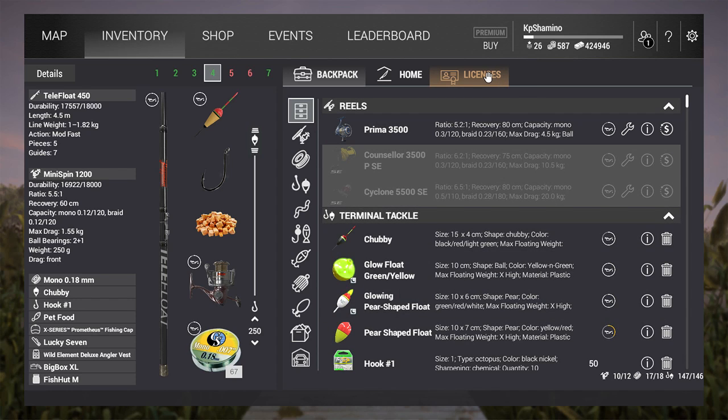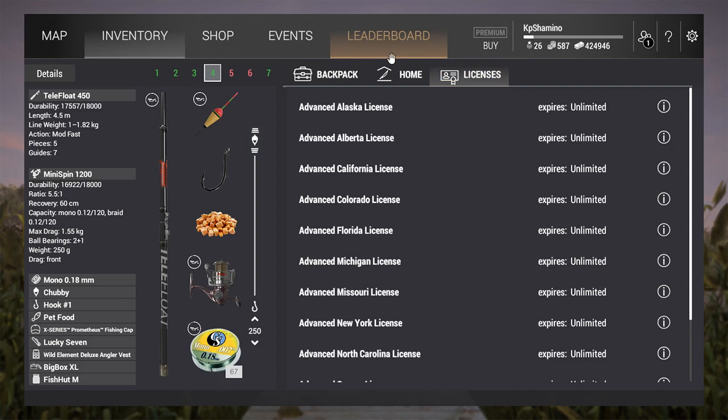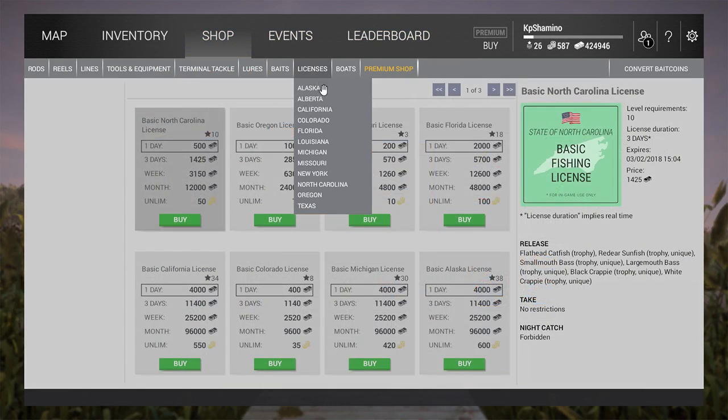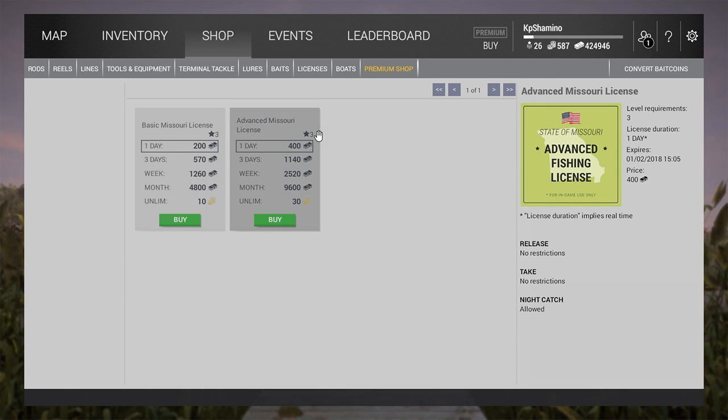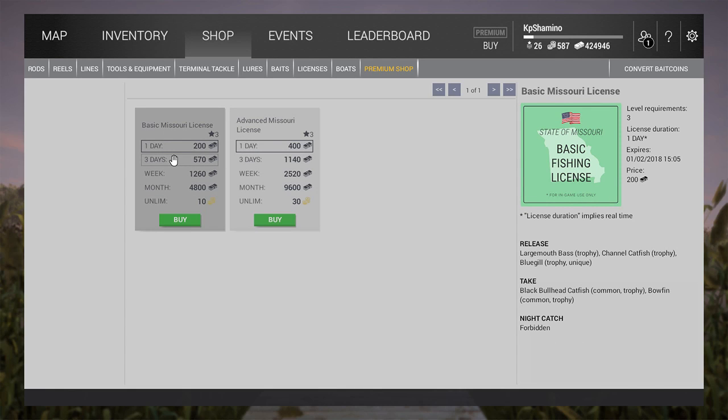Now you need to buy a license - don't forget to do that. Go to the shop, go to license, go to Missouri. For one day it's 200 currency, but that's real life days. Be sure you know what you can keep and what you need to release, otherwise you get fined. You cannot keep fish caught at night - if you do, you get a fine. Even if you put the fish back. If you get a bigger net and level up, you can get the advanced license which lets you keep everything.